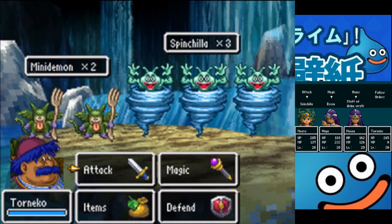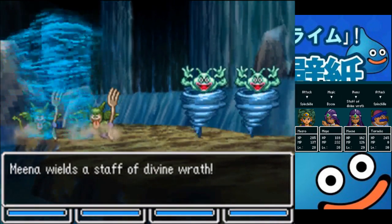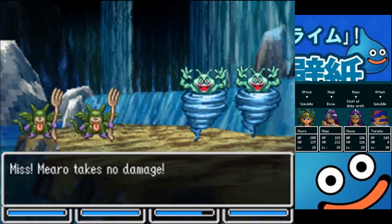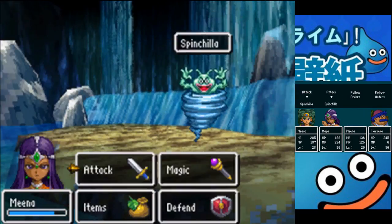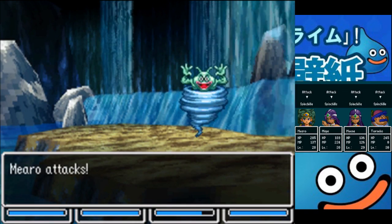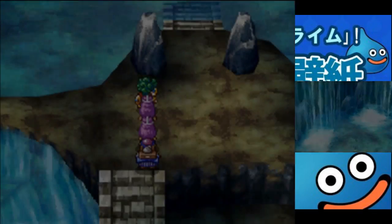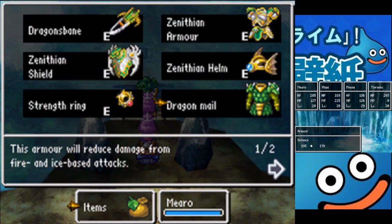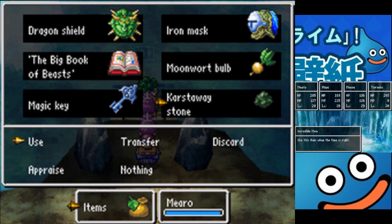Minidemons and spinchillas — I hate spinchillas. It probably won't work on them. 926. Alright, well if I remember correctly we already have the item to get through here — this cursed away stone can absorb a huge volume of water. Let's use it.